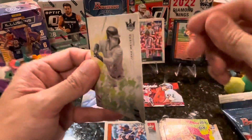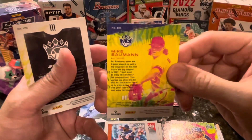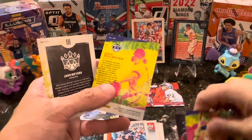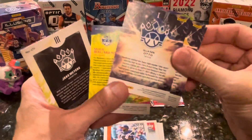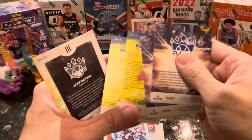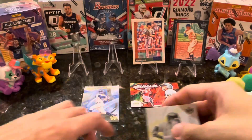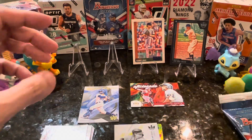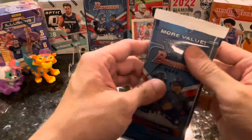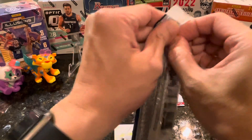And lastly we have Jake Myers — I think that's a level one, level two, and a level three. That's a cool pack. Now we go to Bowman — we shall see what we have here.